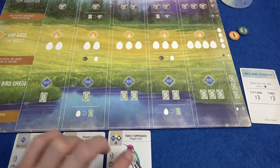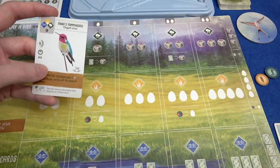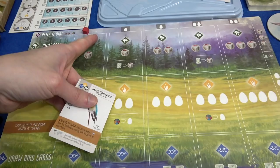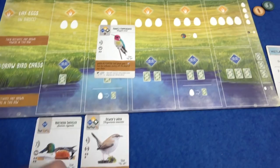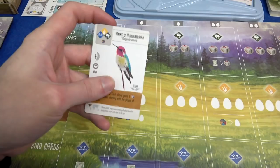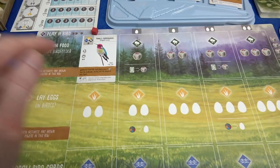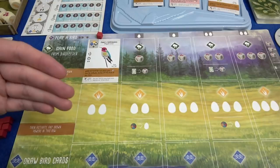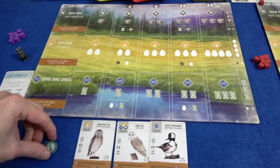For my first turn, Anna's Hummingbird has the right type of nest for the first goal — we want at least one egg on birds with a bowl nest. So we're going to play a bird. I put a cube on the spot where the bird's going to go — no egg cost because it's the first column. This symbol means any type of food, so I'm going to spend a wheat. We've attracted the hummingbird into our sanctuary and I'll put it in the forest row, because I'd like to start gaining some food, even though we need some eggs by the end of the round for the goal. That cube stays to show I've used that action.